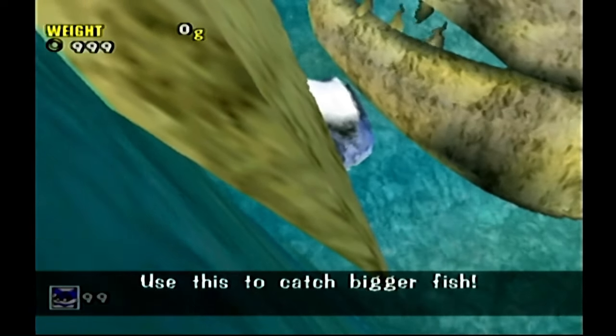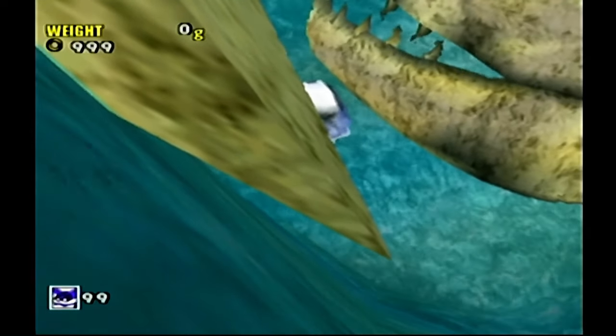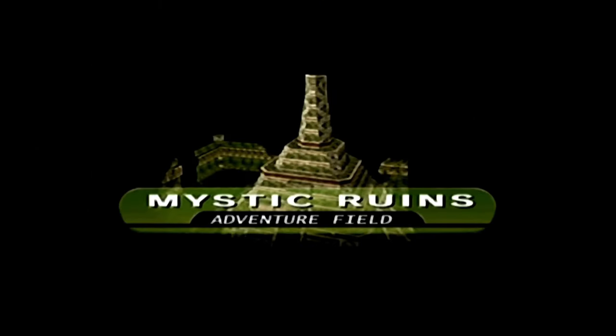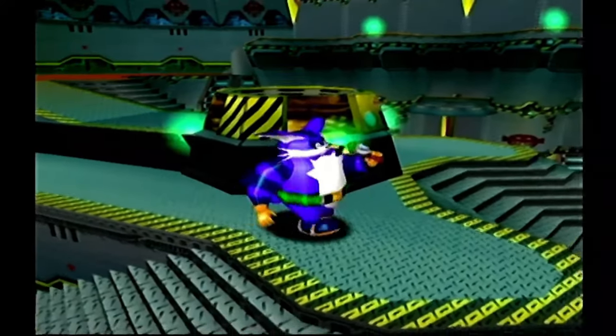I'm trying to think if there was any hint to tell kids how to find this. Nope. You just gotta think that while the stage is taking me up here, if I follow it, it's gotta go somewhere, right? And at least falling down there, it isn't that hard to follow. You couldn't go down there and get three more keys and do all that.